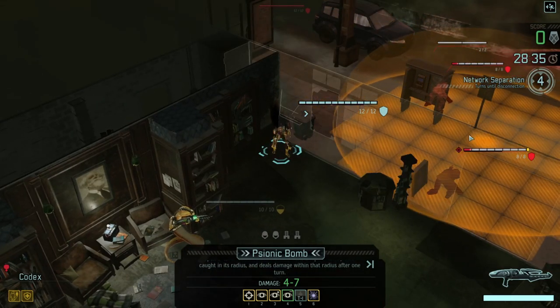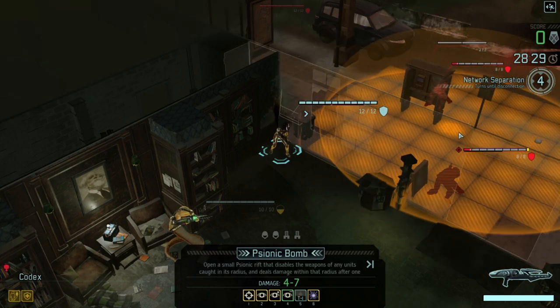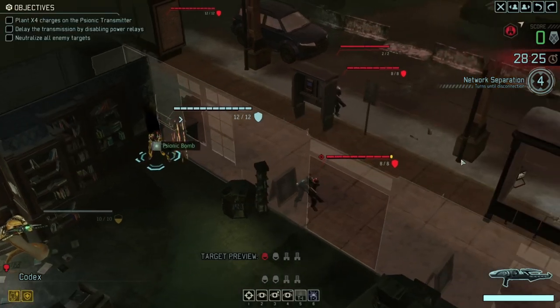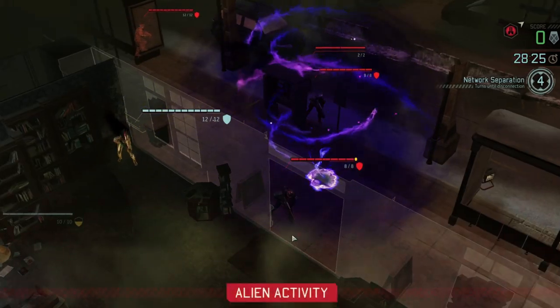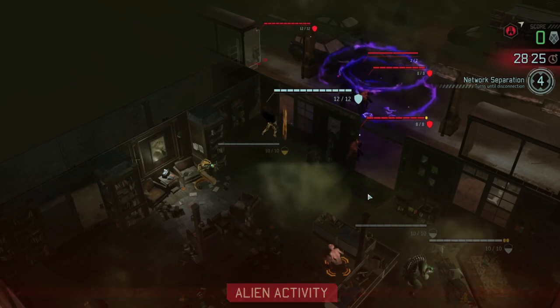I think a better idea would be to use a psionic bomb here, which will certainly unload that one's weapon. The stun lancer will still be available to do things, unfortunately, but I think that's probably about the best I can do at this point. So we've disabled their weapons, but the stun lancer still has a poking stick unfortunately. We're going to have to see what happens at this point.